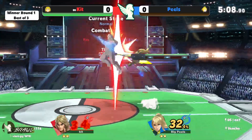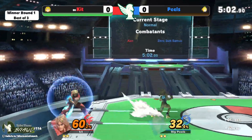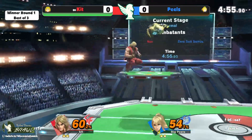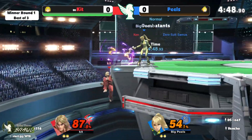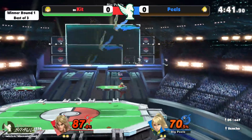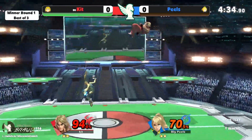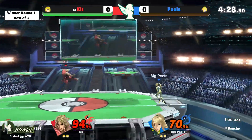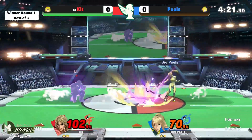We're going right back to what we've been seeing — Peels very content to run away and space out with these aerials, these nairs, anything to keep Kit at bay. Kit just finding openings so quickly; once he finds it he can get in and get a ton of damage really fast. That's Ken's MO — he wants to get in one time. Zero Suit wants to keep you out all of the time, and Ken wants to get in once. Preemptive forward air puts him off stage — ledge trap time.